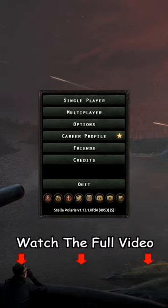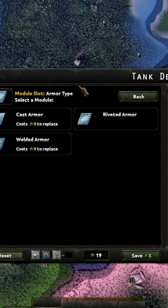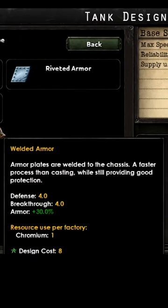This is probably the biggest change in Hearts of Iron 4 history. When designing tanks, they have changed welded armor and cast armor to be way better, not to mention historical.